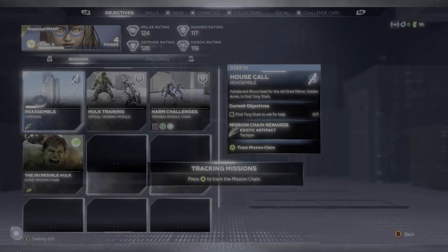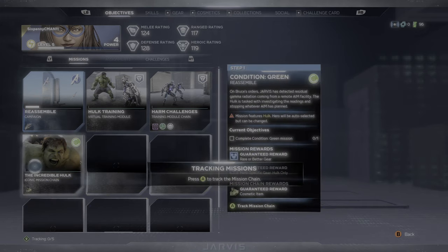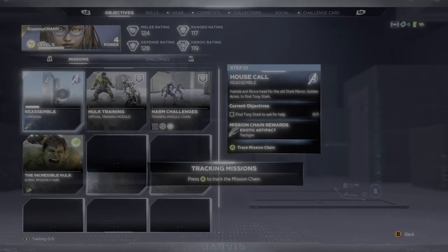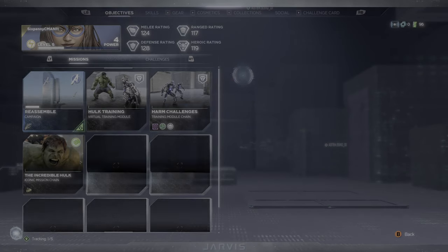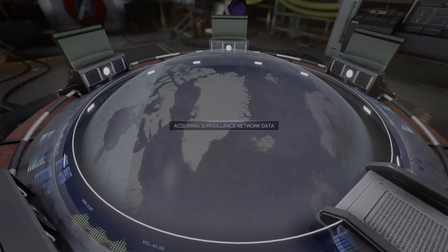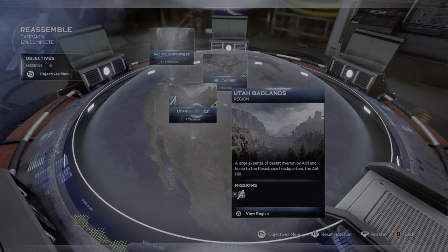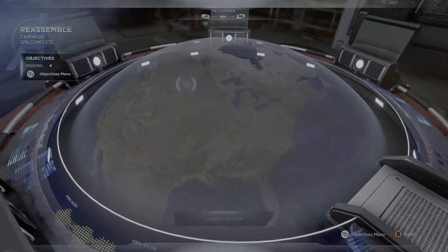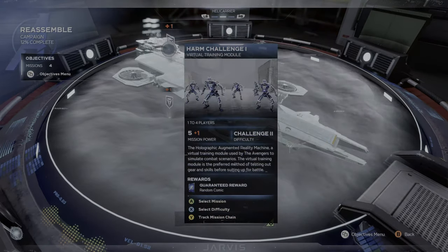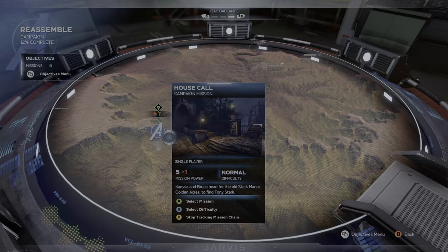So we can get the normal campaign Hulk training, the HARM challenges, and we can also do the specific Hulk mission. Let's go on with the normal story right now. Let's see, we have the Utah Badlands — Kamala and Bruce head for the old Stark manor. Go to Golden Acres to find Tony Stark. Alright, let's go.